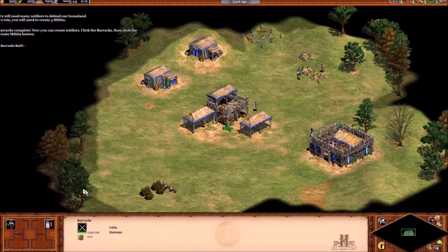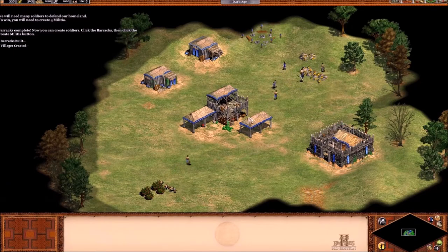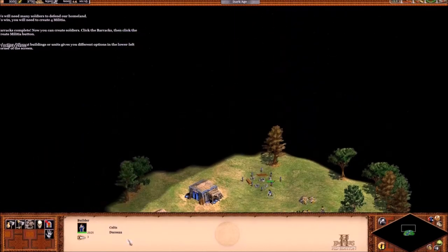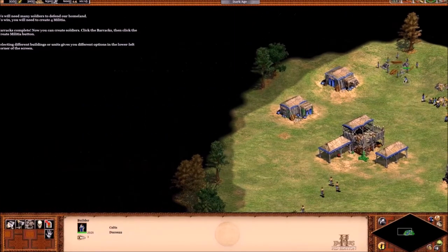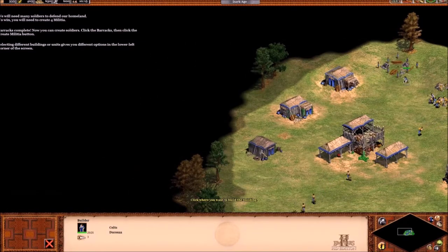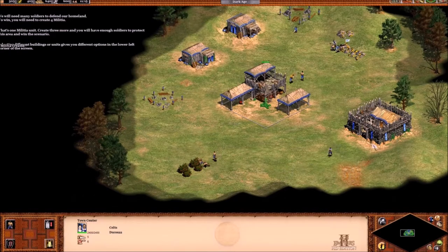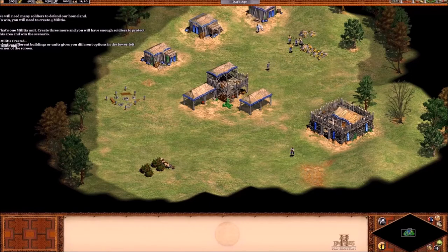The barracks is complete. Now you can create soldiers. Click the barracks, then click the create militia button. Selecting different buildings or units gives you different options in the lower left corner of the screen. Notice I like to have more houses — I don't need them, but having them there makes my little village look nicer. That's one militia unit. Create three more and you'll have enough soldiers to protect this area and win the scenario.